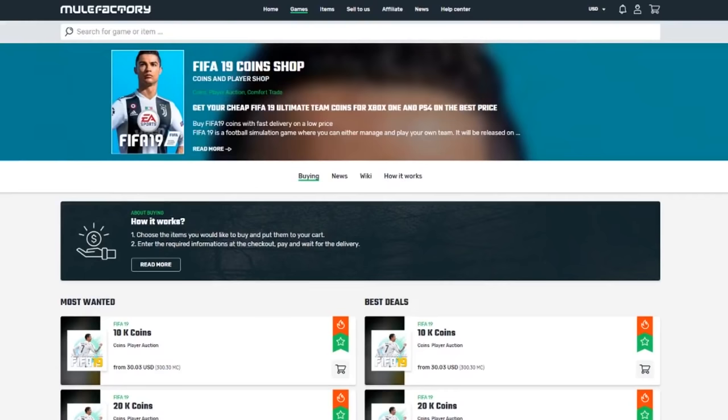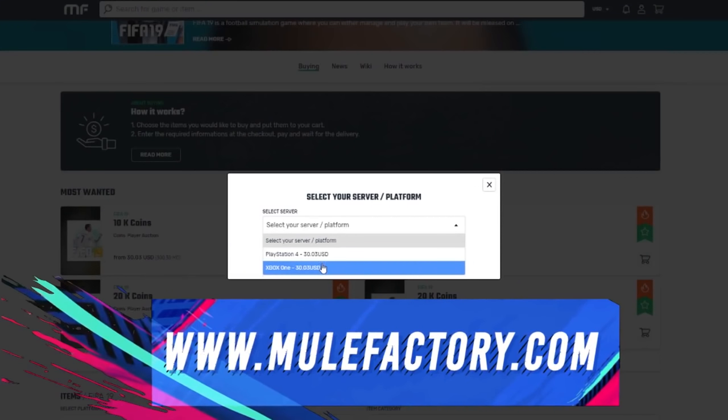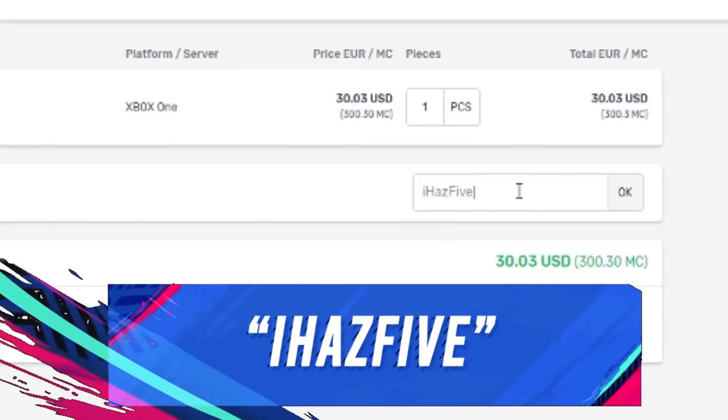If you need any FIFA 19 Ultimate Team coins, check out mulefactory.com — they're cheap, reliable, and very fast service. You won't get banned when buying coins, and also use my discount code 'I has five' when checking out to get a decent discount.